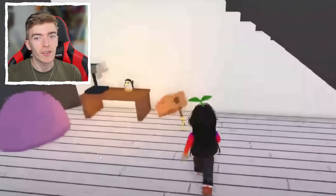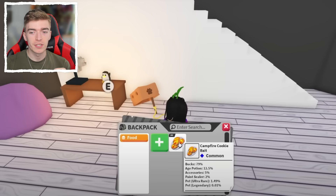You place the lure inside of your house and you can use cookies, which is great. So you have the campfire cookie bait, and here are the odds. You can get bucks, an age potion, accessories, or a paint sealer — which is great because that normally costs you Robux.